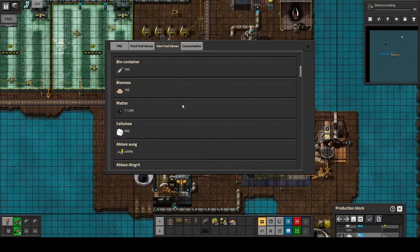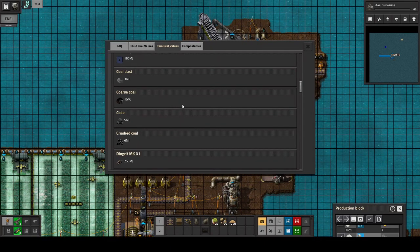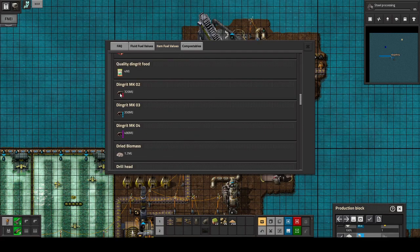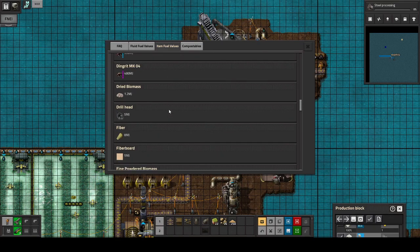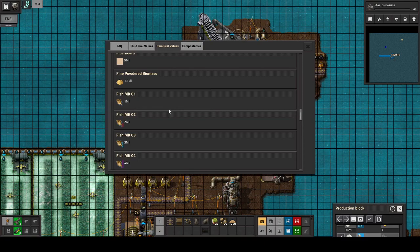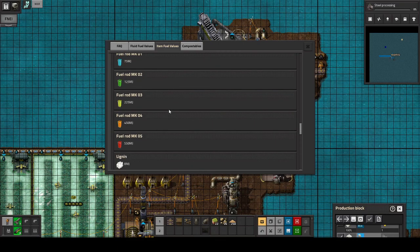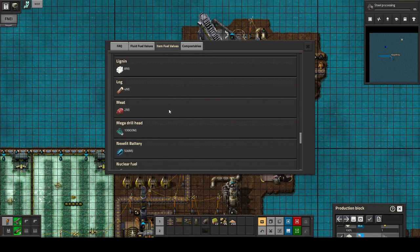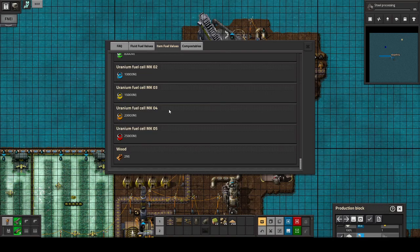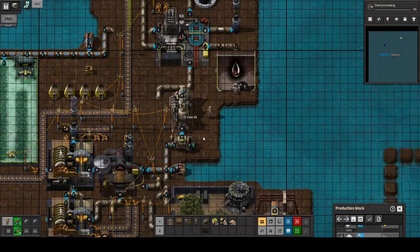Biocontainer, biomass, coal, coal dust, coarse coal. Coal dust sounds useful. I'm guessing that takes a while to produce. Drill head fiber. You can burn fish — seriously? Fish has a power of 1 megajoule, that's interesting. Fuel rod — damn that sounds nice. Meat block. Nuclear fuel. Raw coal. Solid fuel. I'm really not sure what fuel source we will be using eventually. For now we're stuck at coke.